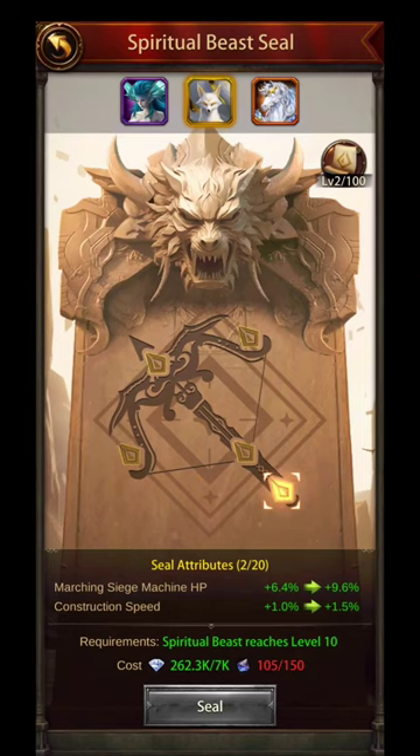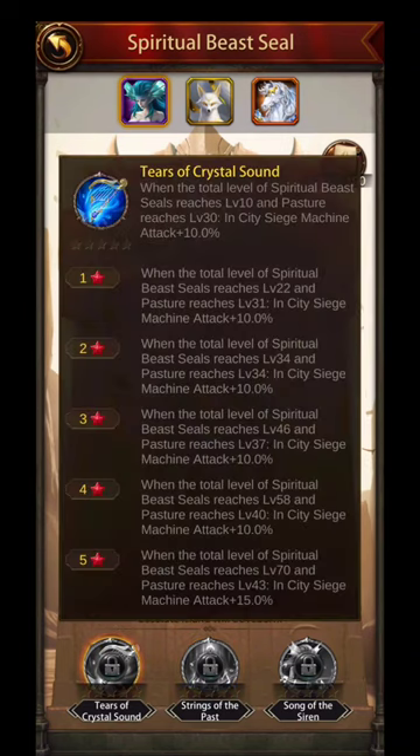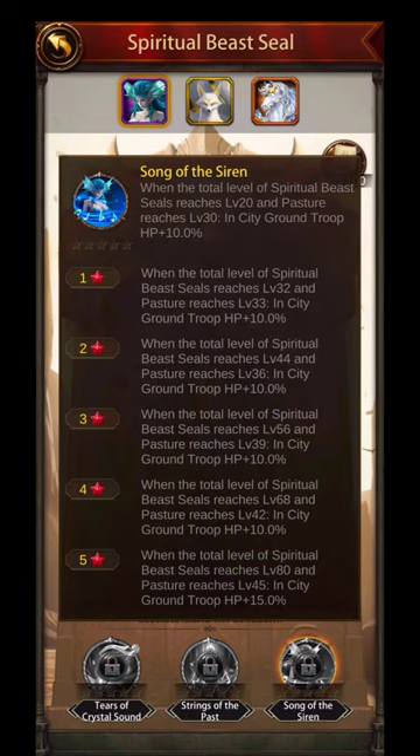The one that I picked was Marching Siege Machine HP and Construction Speed. Because you're going to want to save the most amount of money at the beginning of this game. With all the new buildings that you have to upgrade — the academy, everything — my goal is for Construction Speed to be at the forefront right now. But also Marching Siege HP; I need to upgrade my siege stats, they're far behind. Here are the stars I was talking about that look like the Awakening Stars, but it's not — this is what coincides with the seals. You get an extra bonus every time you hit a number of seals, and 10% each time, that could stack up pretty big.